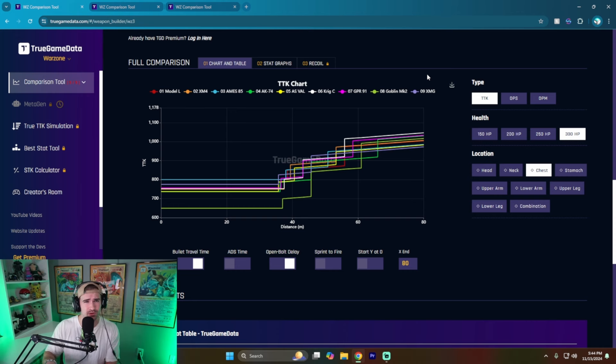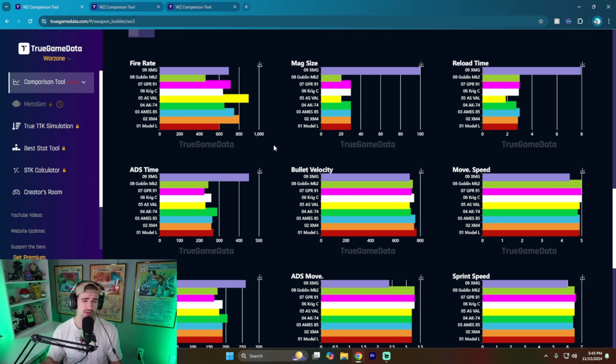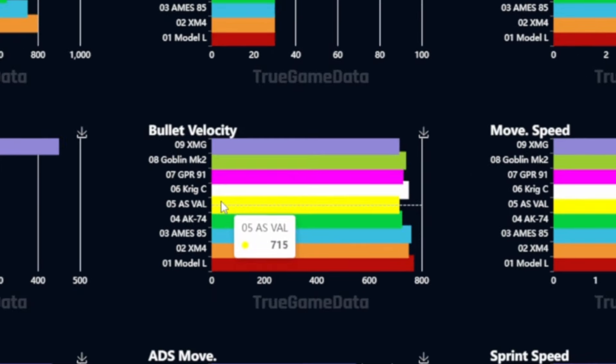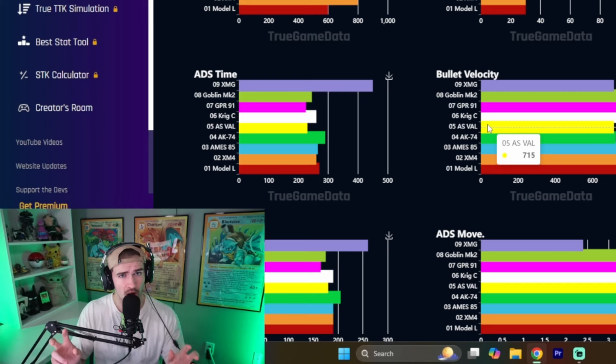The AK-74 has to get booted too — it's not bad, it's just not as good as our other options. We're also going to discuss bullet velocities. Another reason the ASVAL doesn't make the cut is that its bullet velocity, shown in the yellow bar, is on the lower end. That means you're going to have to lead your shots a lot further if you were to use it as a long-range primary.